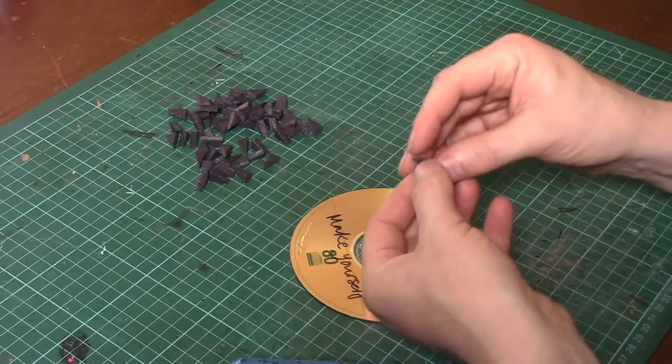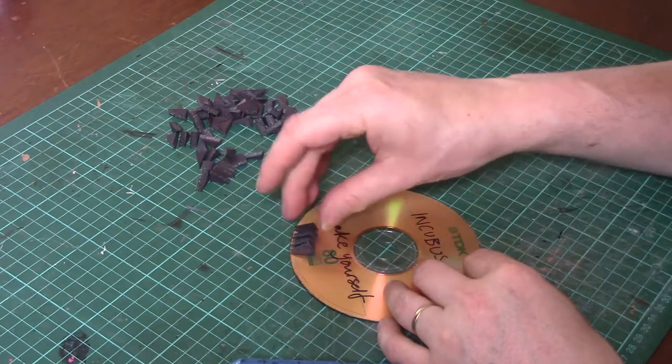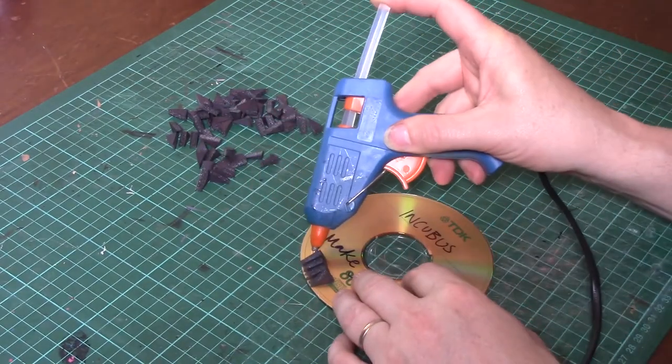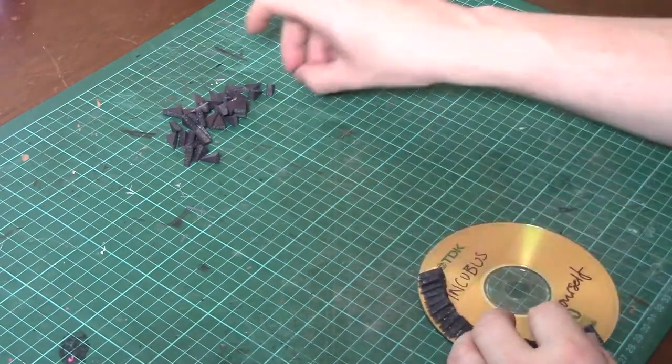Next job: take your hot glue gun and stick those triangles down with the long edge down and then the second longest edge towards the outside of the rim, so your short edge is pointing inwards.